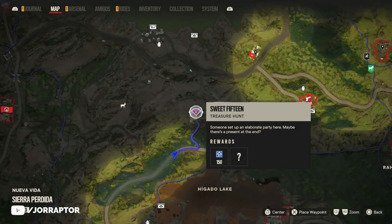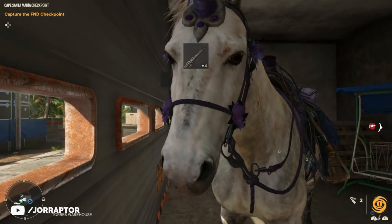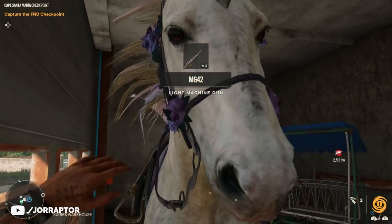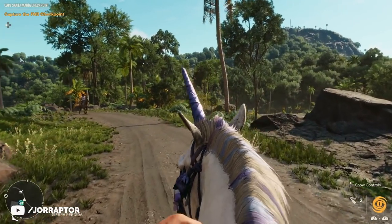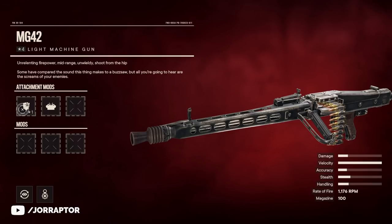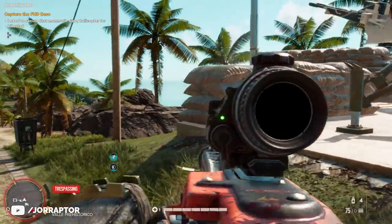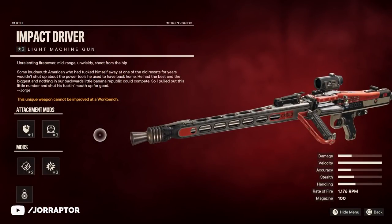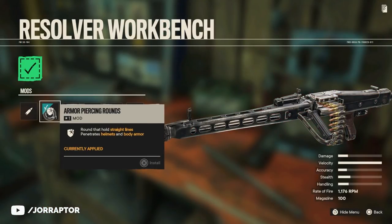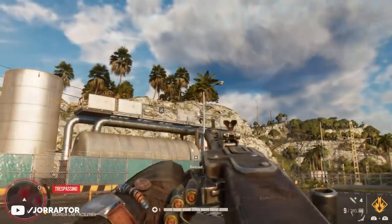Moving on to another treasure hunt found over here on the map, where you can get the regular MG42 — I've put a link in the description in case you're having trouble, though it's not that hard. Once you complete it, you also get a unicorn mount as a nice surprise. This is really the best LMG in the game — thanks to Psycho for noting in the comments that he got it from a treasure hunt. Being able to mod and put attachments on this LMG makes it even stronger.